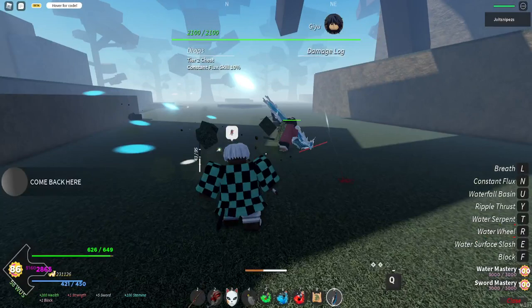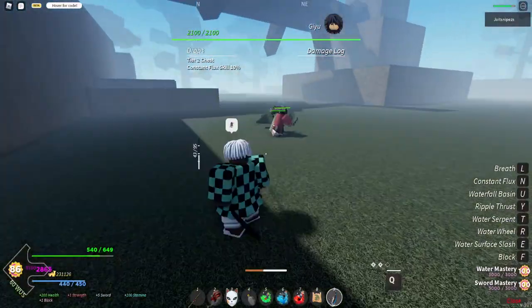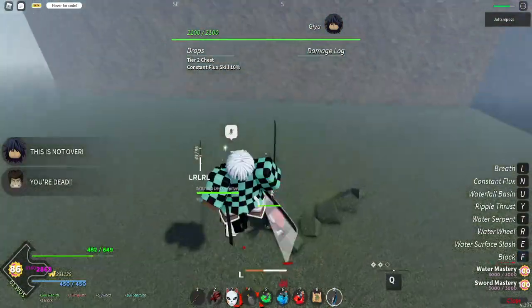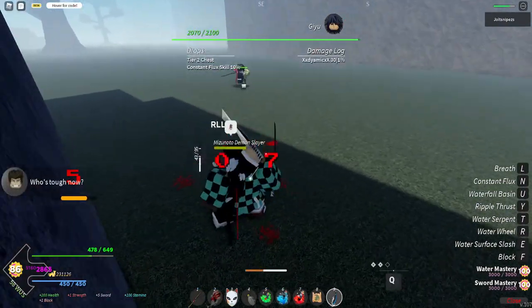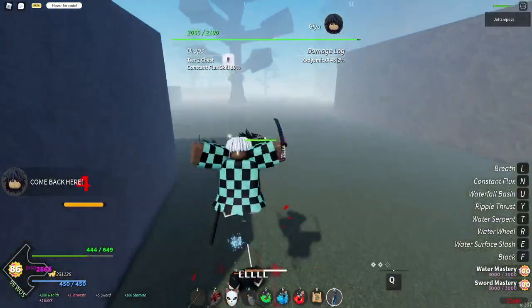He drops — as you can see — he drops a tier 2 chest. You can really get this from any chest, but it has a high chance of dropping from Giyu. Giyu's Haori and Tanjiro's Haori both have a high chance of dropping from Giyu, the boss itself, because it's their thing — water and all that.